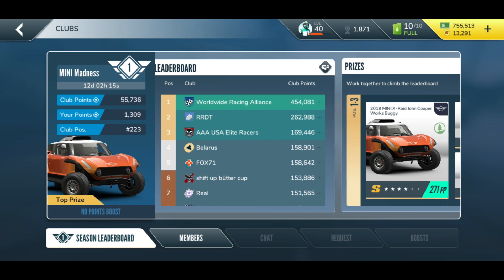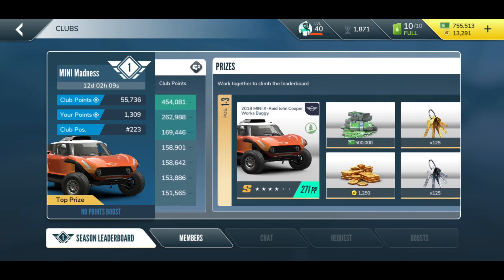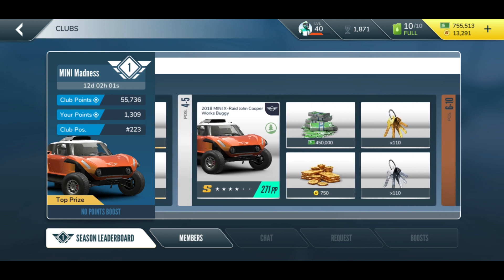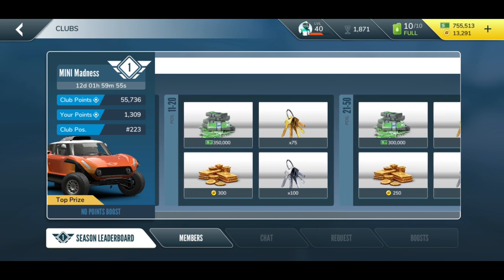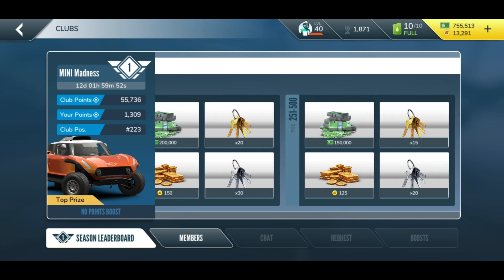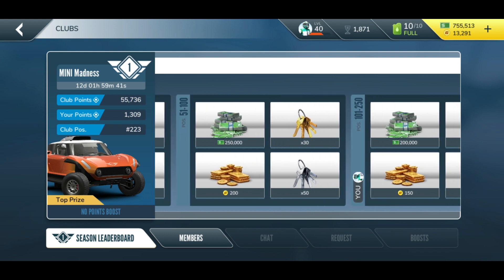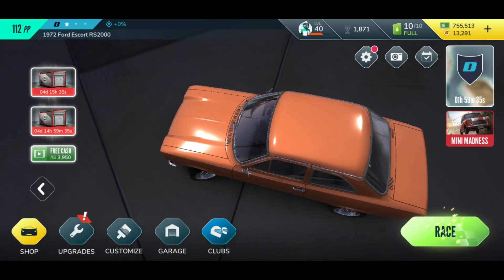If you put in the time you can definitely do it. Position 1 to 3 gets the 2018 Mini X-Ray John Cooper Works Buggy plus cash, keys, gold, and everything. Positions 4 to 5, 6 to 10, and 11 to 20 get rewarded with cash, keys, and gold. We're currently at 220, which gives 200,000 cash, 20 gold keys, 30 silver keys, and 150 gold coins. I'll try to move up. So — how do you actually get those club points?